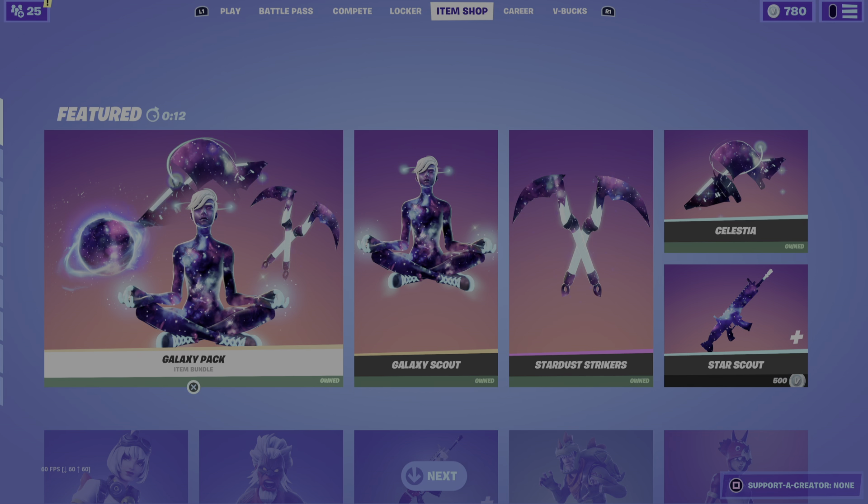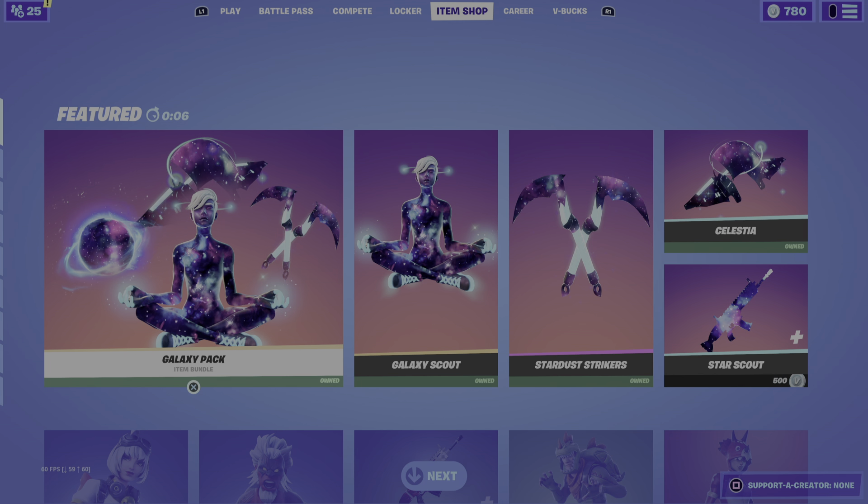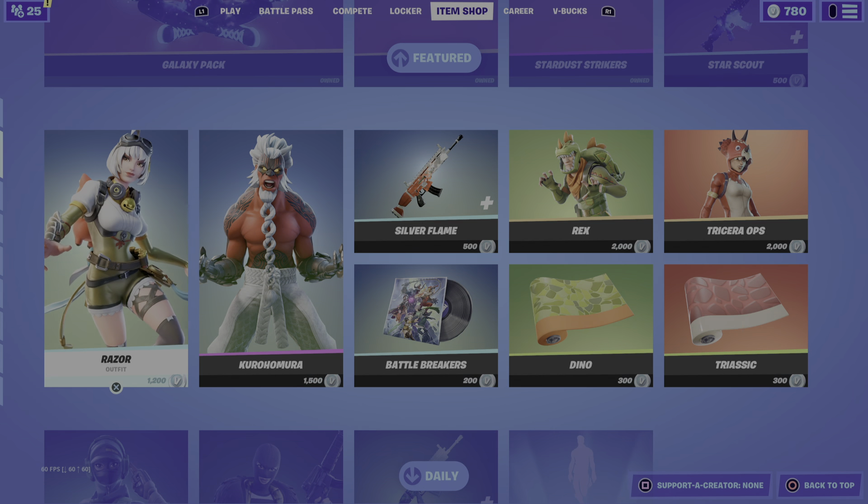Welcome back to another item shop review video. Today is September 19, 2021. Make sure you use the creator credit code when you buy any new skins or rare skins, rare emotes or new emotes in the item shop. And let's see what we get today.